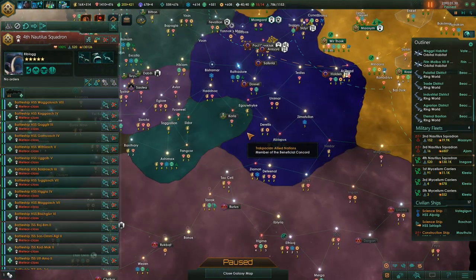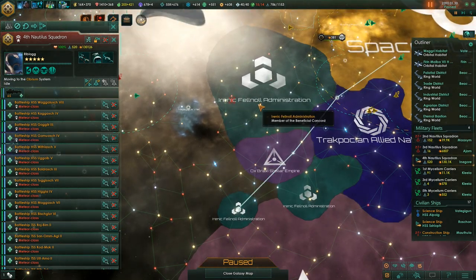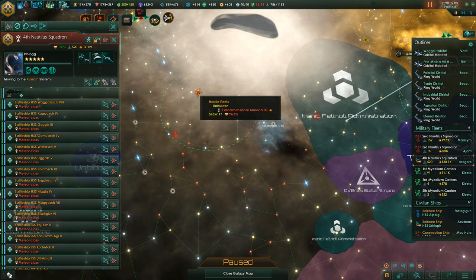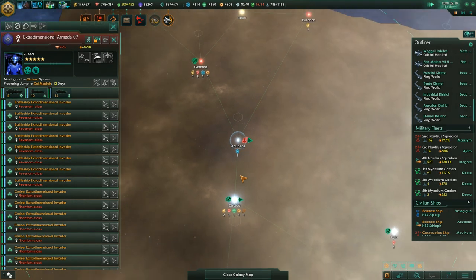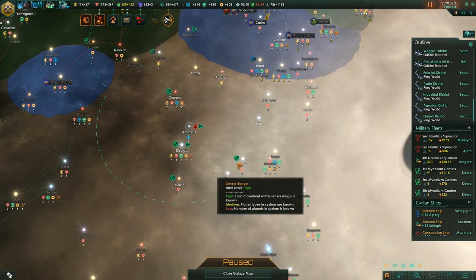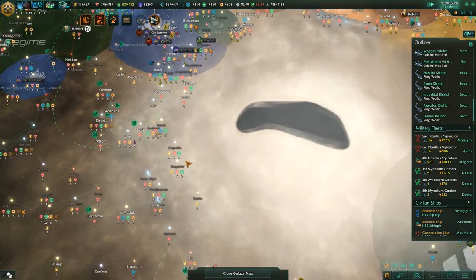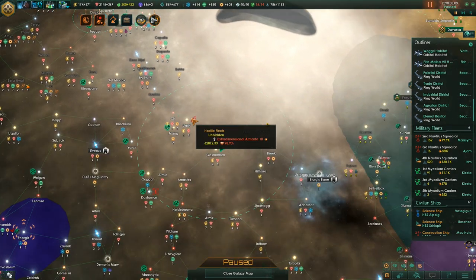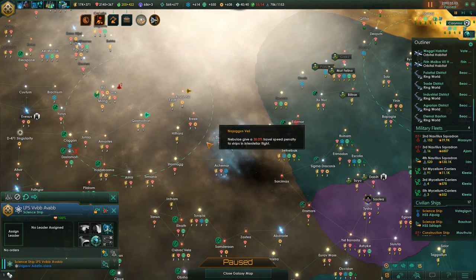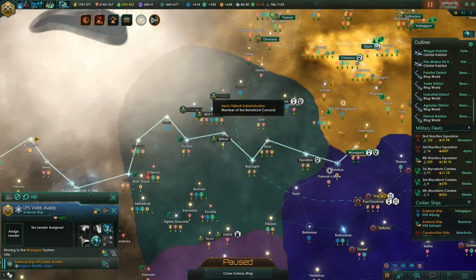130k fleet - let's go. The first thing we want to do is catch a few fleets in individual fights. There's a fleet over there and some fleets over here as well. We want to catch a fleet like this in a separate fight.